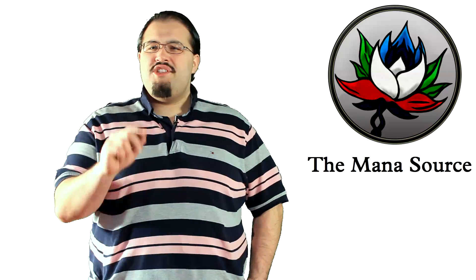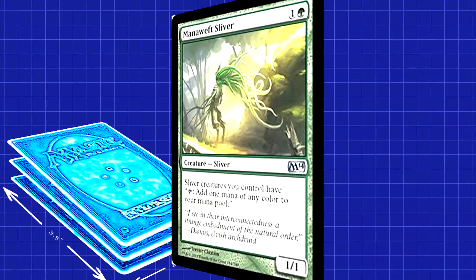Three Mana Weft Sliver earned their spot thanks to their Birds of Paradise-like ability. It'll help your ramp, it'll help you get the right colors. Mana Weft just adds more consistency to a deck that is essentially 5 colors, and we need all the mana fixing help we can get.